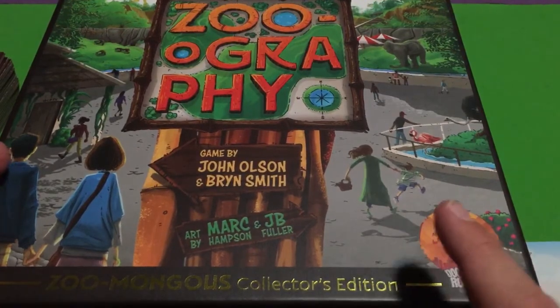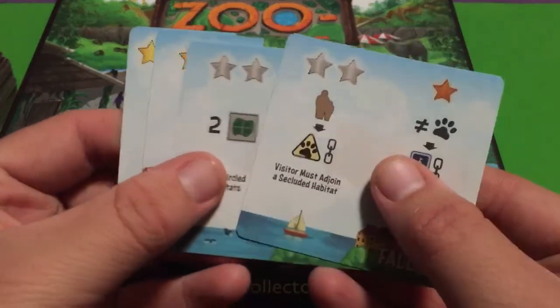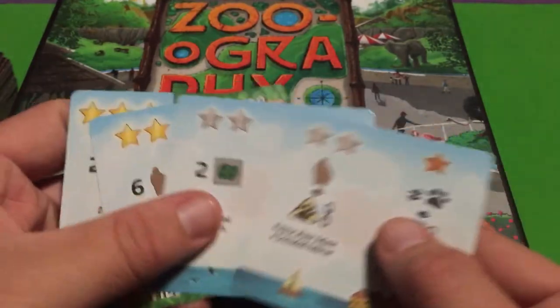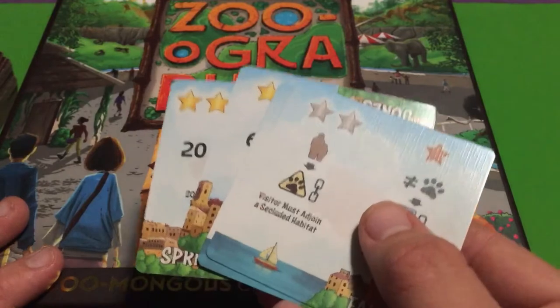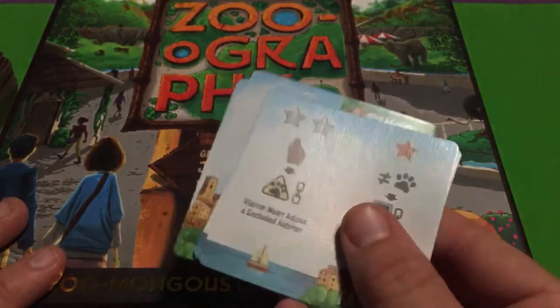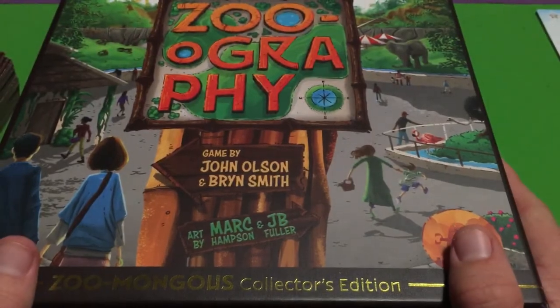There will also be a video clarifying all of the different city objective cards. City objective cards are basically how you're going to score points in this game, and there are a lot of them. Some are super easy to understand and some not so much, so a future video will explain how all of them work. But anyway, let's get started by talking about how to set up the game.